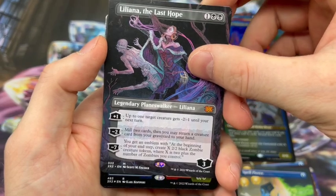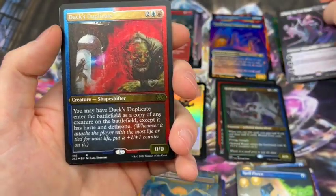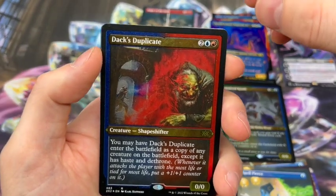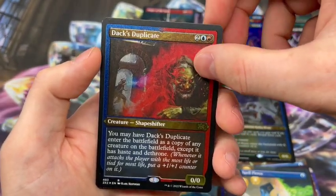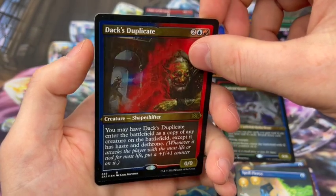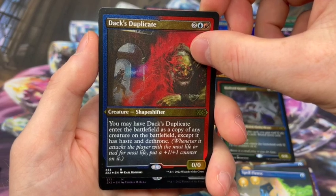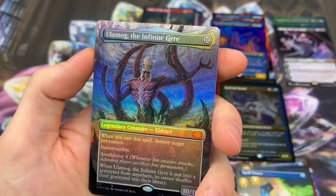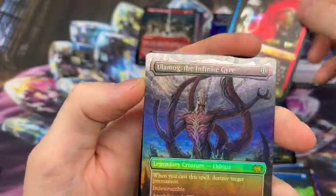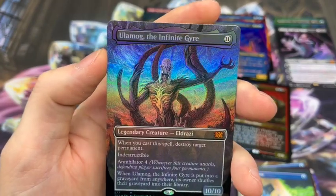Very, very nice. Wow, that was a good pull. I'm pretty happy about that. We've got a rare in the Etched Foil — Duplicant. I have not pulled that yet, so the completionist in me is happy. The player and collector in me is not. And the last card of this box is a mythic — it is a big boy. We have pulled our Textured Foil!